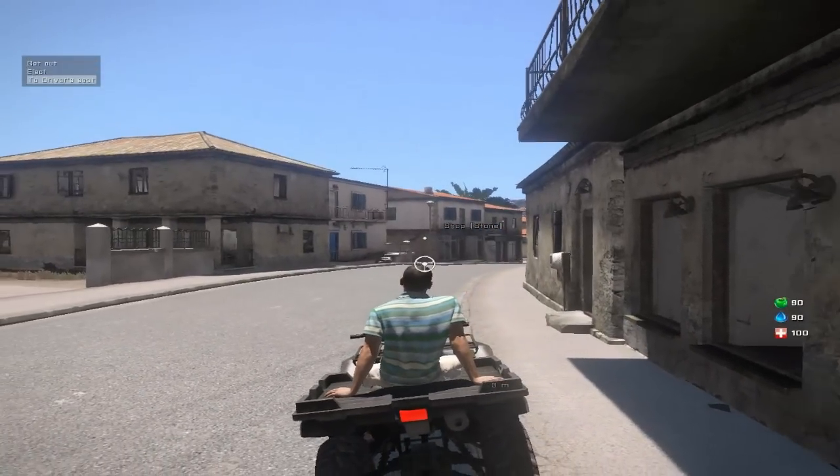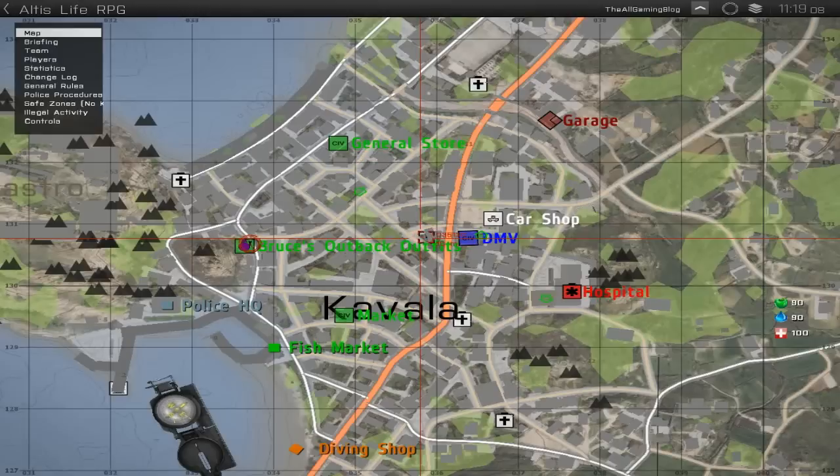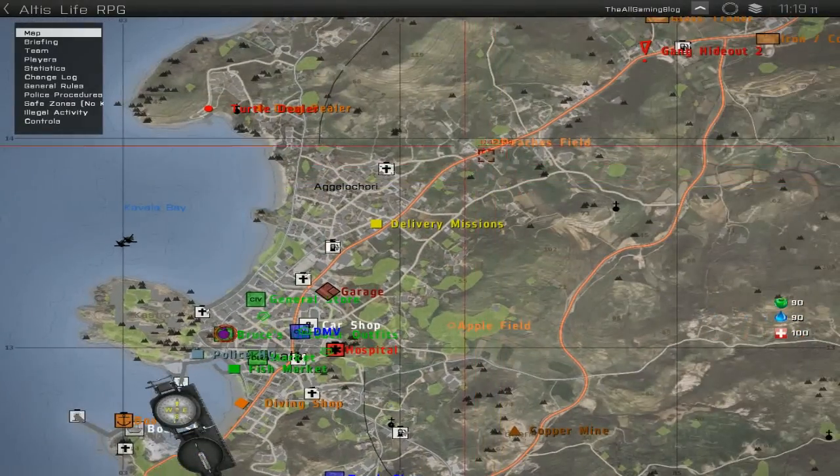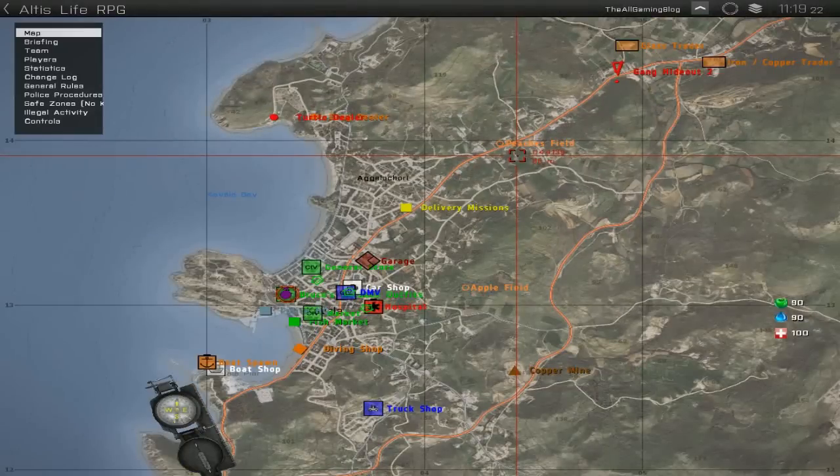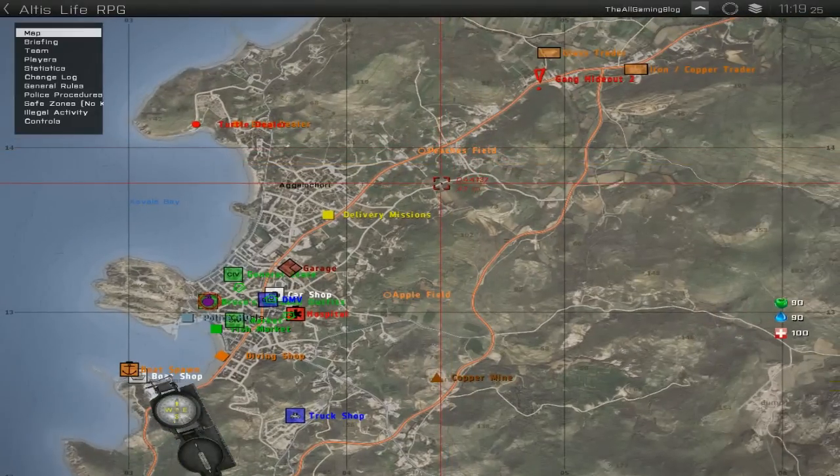The next thing you'll want to do is keep on farming peaches up until you have enough money to start getting more upgrades — I'll show you that in the next episode. For now, I honestly suggest you just keep going to the peaches field. As long as you keep to the speed limit and have a driver's license, you should not have a problem with the police. You might have a problem with other players, but that's a whole different story. Anyway guys, I hope you enjoyed this very first video — stay tuned for the next one.